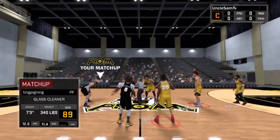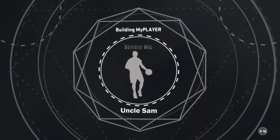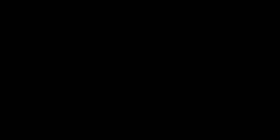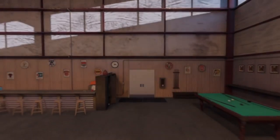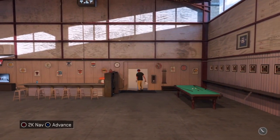Hold Options as you're seeing on screen, and wait till the ball tips off. Once the tip-off finishes, simply quit the game. Then you should load up your MyCourt, go to your VC once your MyCourt loads up, and you will see how much VC you got.